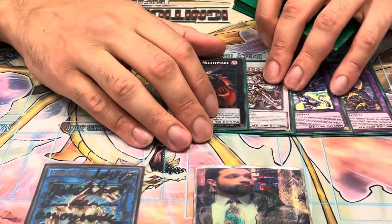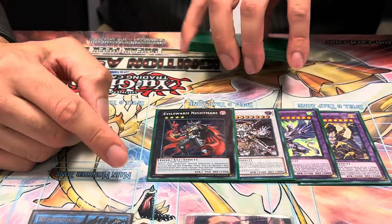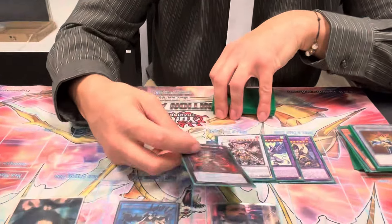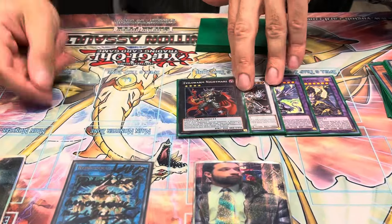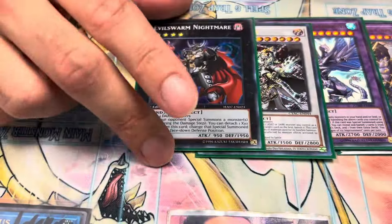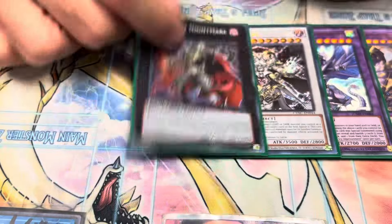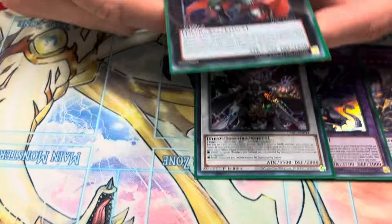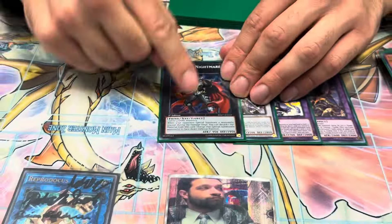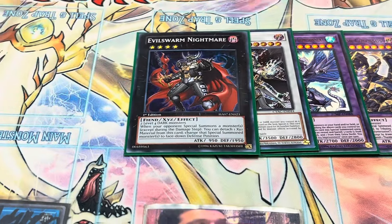Next up, this replaced Savage Dragon. It's any two Level 4 Dark Monsters — you don't have to Synchro Summon with Tracer. You summon this on the board and then your opponent is forced to out it. If they normal or special summon, not once per turn, detach a material and Book of Moon it face down. So against Kashtira, you Book of Moon their stuff. Against Snake Eyes, you Book of Moon both of their summons. No one's doing anything to this unless they have an Imperm or a Droplet or something to get rid of it, because this is literally two Book of Moons. Insane.